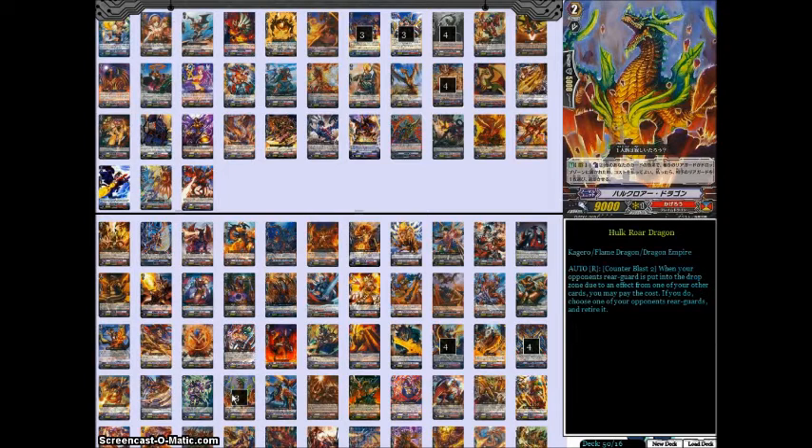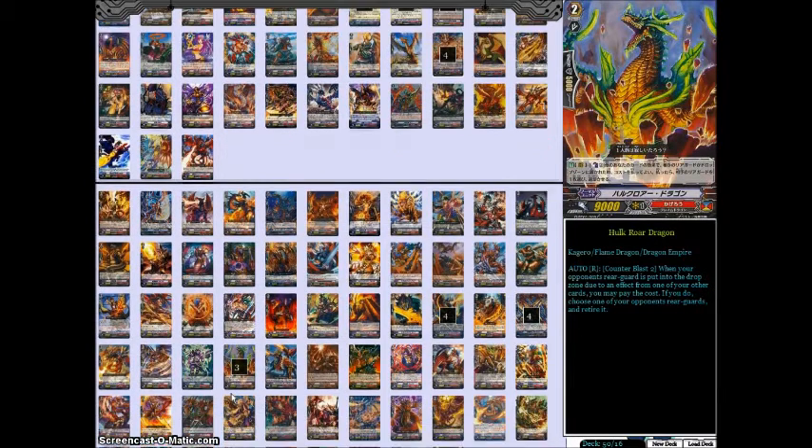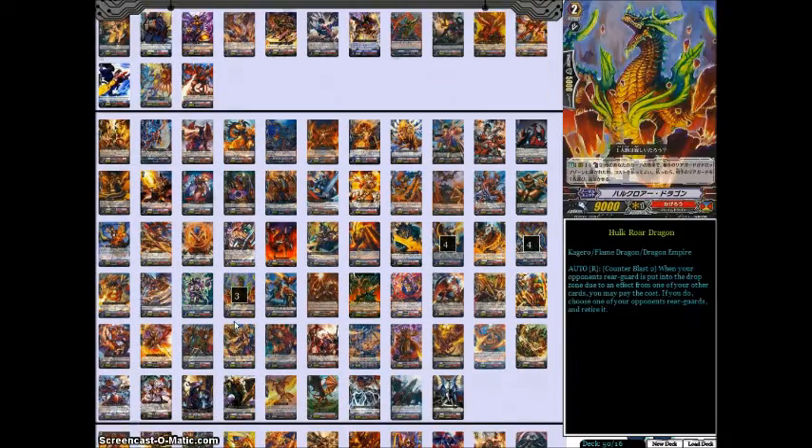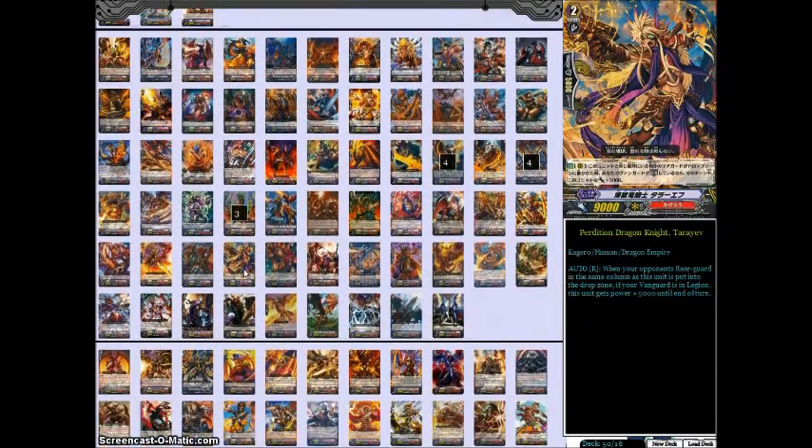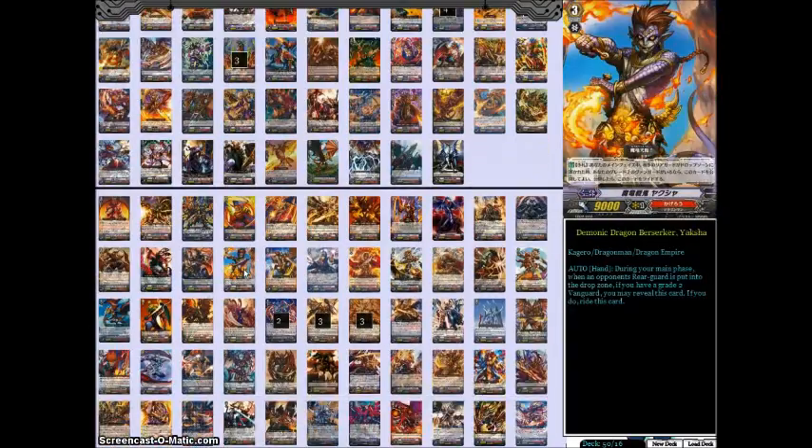Hulk Roar will also trigger off of your G-Guardians, but I never actually resolved this effect when I was playing with the deck. Every time I drew Hulk Roar, either my opponent didn't cooperate, I didn't have enough counterblasts, or there were simply better cards to call down. It's a neat concept — it really limits the options your opponent has during their turn — but I think just playing a more traditional Overlord deck will be better.